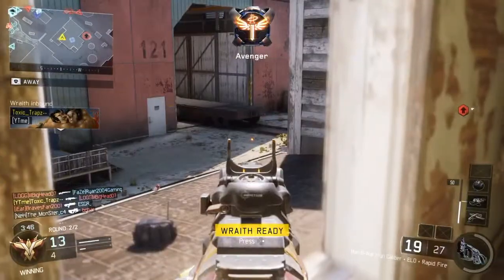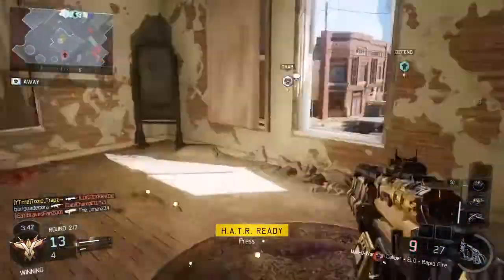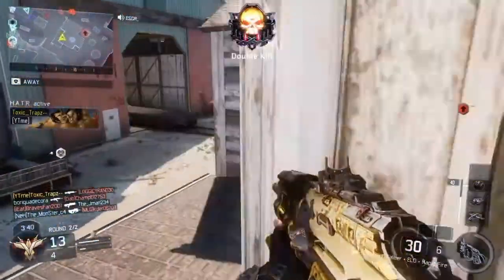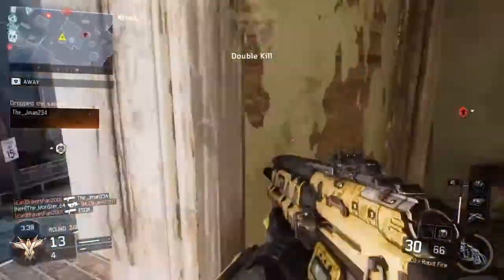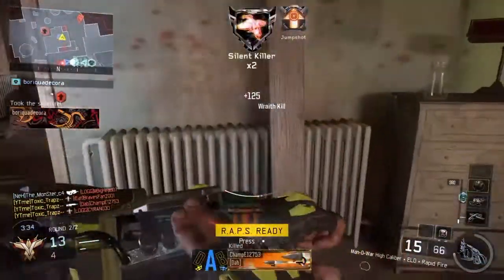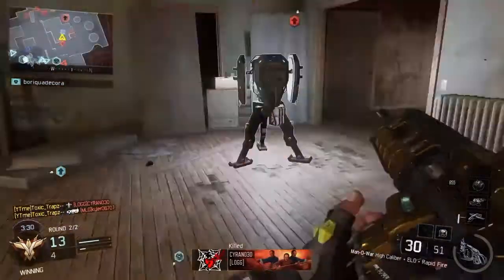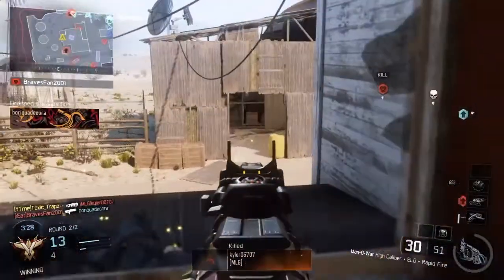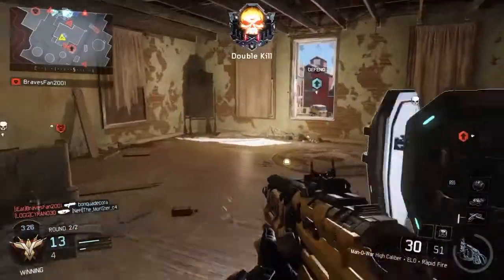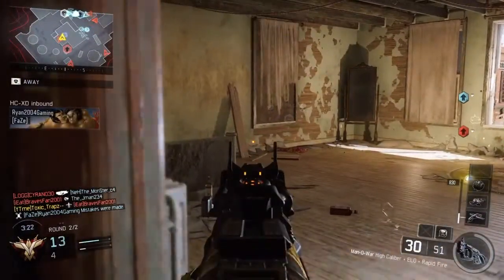For the strategy I was using, I was just holding on this building — as you guys know from most of my videos, I just hold on this building. I was using Hive because these kids were very rush heavy and just wanted to kill me. As you can see throughout this gameplay, that guy was going after me almost constantly. I've got Hives on the bottom floor, top floor, and the roof, with my power core in there, so basically I'm just protecting everything.